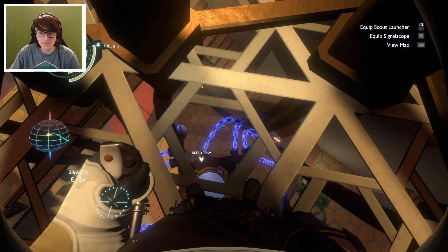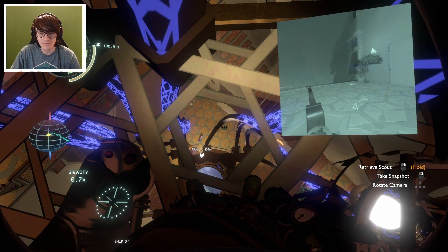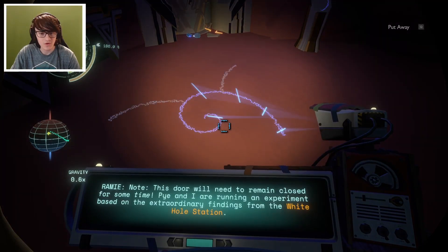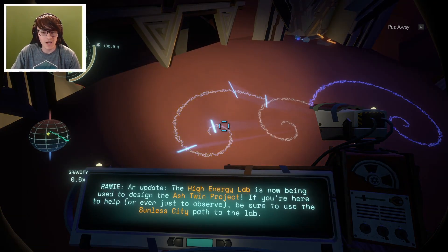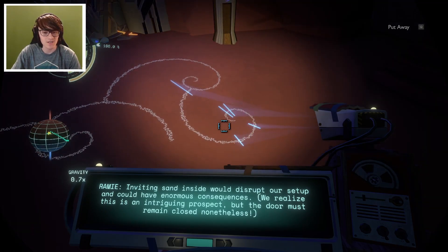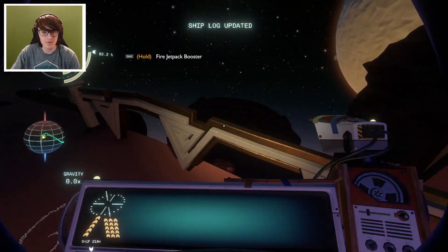There's definitely a lot of stuff down here. There's definitely stuff to read down here. But the best way to get down there is to literally go off the edge. It's already starting to suck up the stuff. 'This door will need to remain closed for some time. I and I are running an experiment based on the extraordinary findings from the White Hole Station. The high-energy lab is now being used to design the Ash Twin Project. If you're here to help, be sure to use the Sunless City path to the lab.'